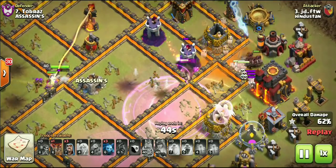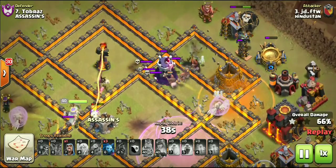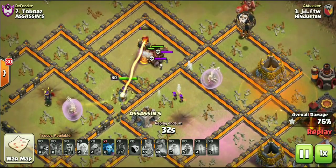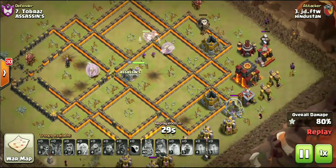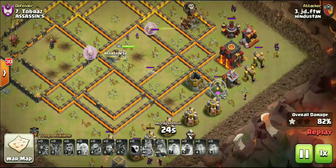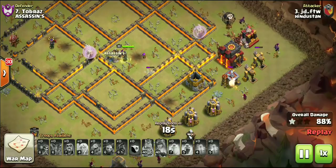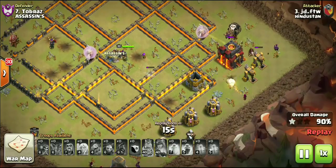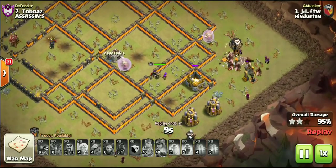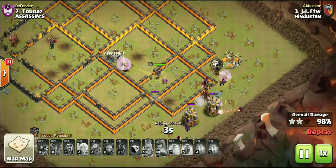He does have a heal spell for those hogs as well. All the high-HP defensive buildings are on this side — all three Infernos, all four Wizard Towers — but that doesn't matter with those healers under rage healing up those hogs. Think of it like a queen walk: if your queen's about to die, you drop a rage on her and the healers and she goes right back to full health. It's the exact same thing with the hogs. It's an incredible, very strong strategy — definitely more advanced because of that queen charge and the double-layer wall breaks, but far from a one-hit wonder. This is the second time we've seen it in only a couple of weeks.